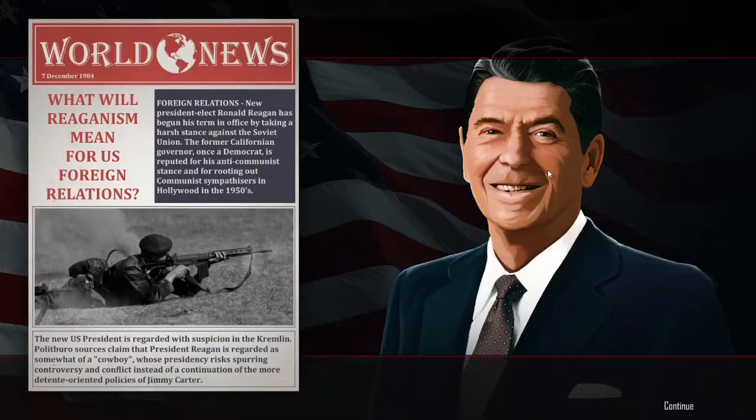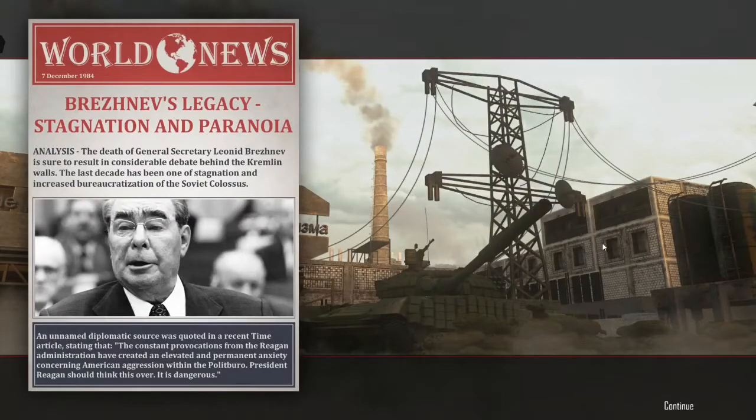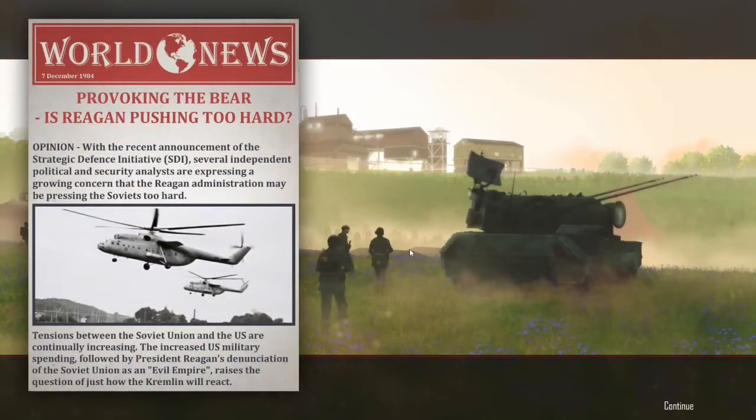The Politburo isn't too happy — they call him a cowboy and are worried he won't be the pacifist Jimmy Carter was. 'The death of General Secretary Leonid Brezhnev is sure to result in considerable debate behind the Kremlin walls. The last decade has been one of stagnation and increased bureaucratization of the Soviet classes.' An unnamed diplomatic source stated that 'constant provocation from the Reagan administration has created elevated and permanent anxiety concerning American aggression within the Politburo.' There's also growing concern about the Strategic Defense Initiative — Reagan calls the Soviet Union the 'evil empire' and everyone's in an uproar.